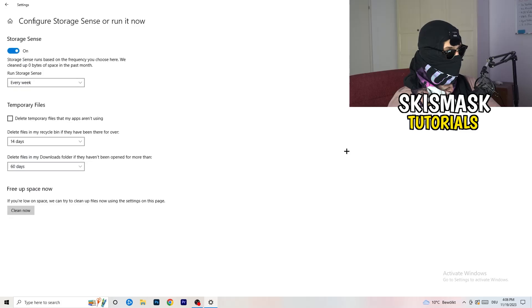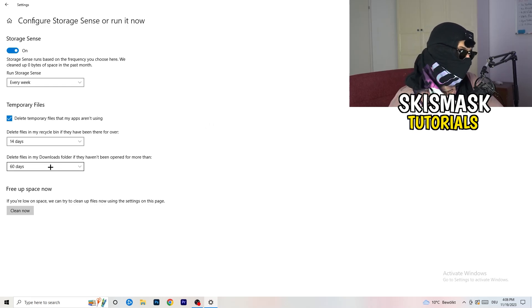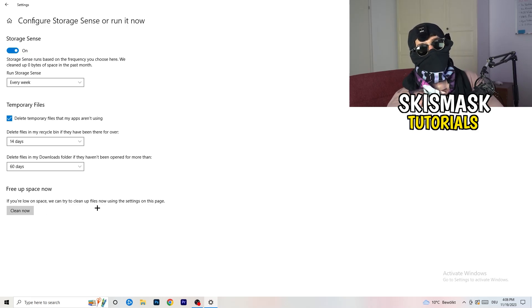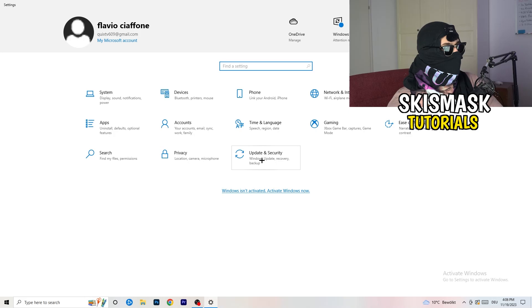Go to Storage, then click Configure Storage Sense or Run It Now. Turn on Storage Sense and set it to run every week. Enable 'Delete temporary files that my apps aren't using.' Set 'Delete files in my Downloads folder that haven't been opened for more than 60 days.' Then click Clean Now — it will take a while, but it will help a lot.